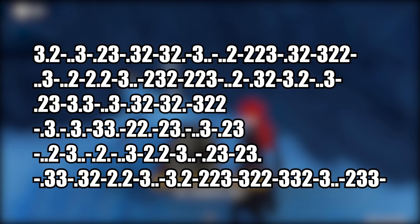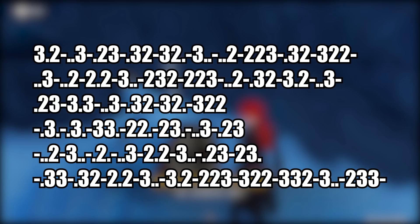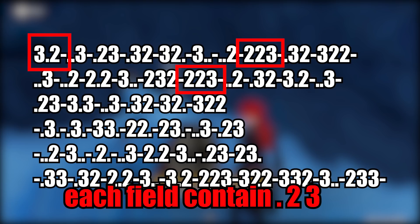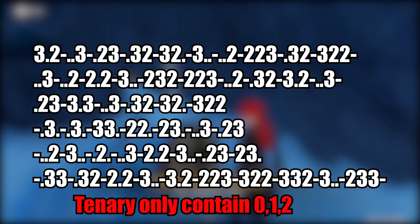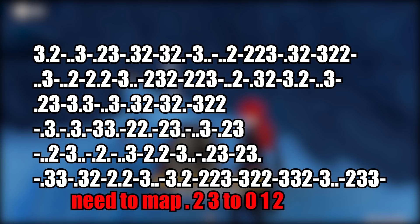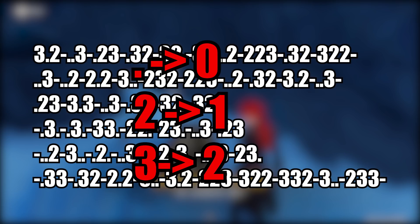In other words, the dash separates the message between one letter and another. We can see that every single field is made up of exactly the same three characters: three, two, and a period. This suggests that we're dealing with a ternary number system, which uses zero, one, and two as a base-three operation. We have to map three, two, and period to zero, one, and two — and the easiest way is to simply map them in order: period maps to zero, two maps to one, and three maps to two.